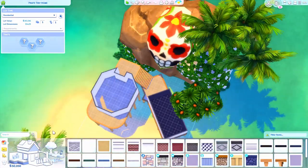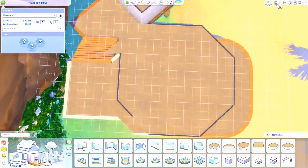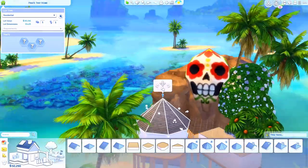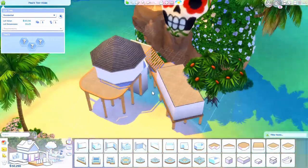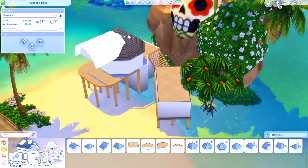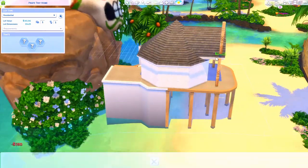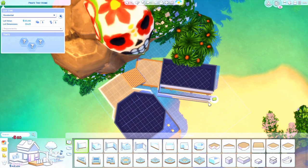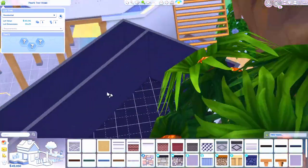I realized I'd never really built anything pirate-related in the Sims. This build is inspired by Sea of Thieves and also by looking through Pinterest and finding artwork of a cool skull rock, lots of greenery, a house and a tavern right next to each other. This is supposed to be a retired pirate who's opened up their own tavern for other pirates to come hang out after sailing the seas.